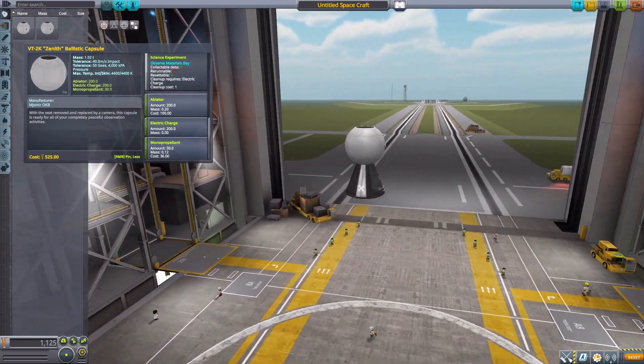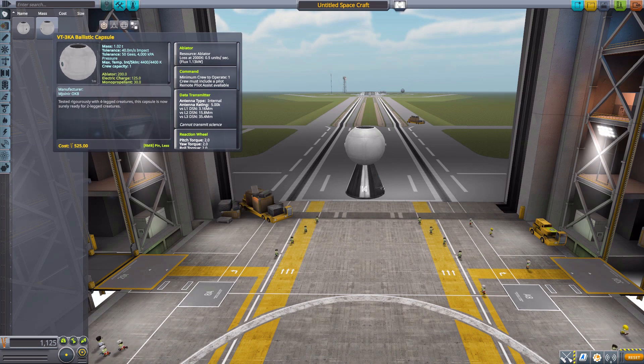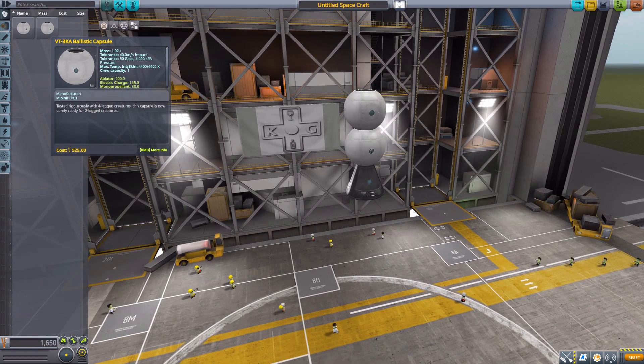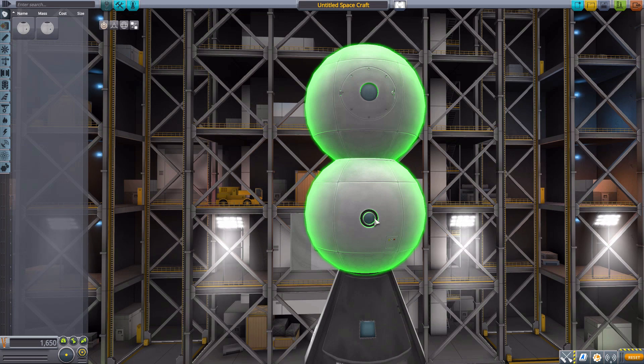Overall it's a very cool little capsule representing the beginning of the Soviet space program. Now the next capsule is the VT-3KA ballistic capsule, which holds a single crew member and requires a minimum of one crew to operate. It's pretty much the same design as the 2K, except for a couple of key differences.